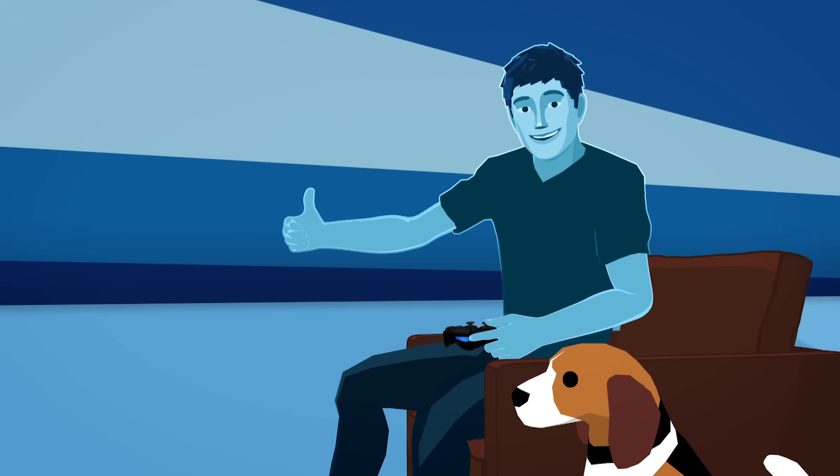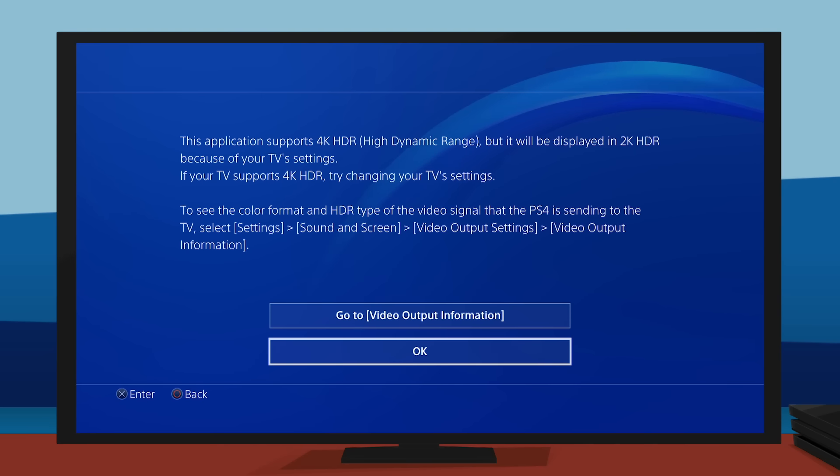Check it out. The first time you turn on an HDR application, you might see a screen similar to this one. This tells you how your HDR will be displayed, depending on whether or not your TV is HDR compatible.